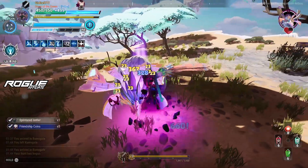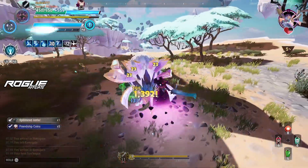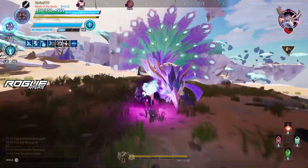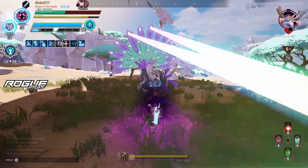Let's use our revenant while it's down to get the bonus from overpower, because as you know overpower gives you bonus damage while the behemoth is staggered.